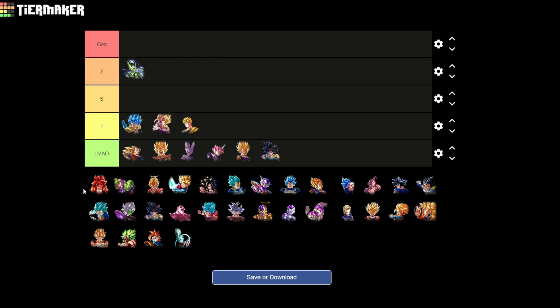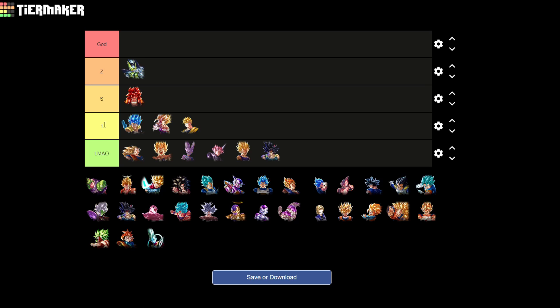Gogeta 4 is still S tier. He has utility, being green is a good color especially with the rise of blue units right now, and he works on one of the best teams — Fusions. He's not really core on Fusions though; more of a bench or secondary option. The best Fusions team right now would be the blue-blue-yellow setup with Vegeto Blue, Super Vegeto, and Ultra Gogeta. You can run him with the two ultras and that's a solid core, which is why his value is there.